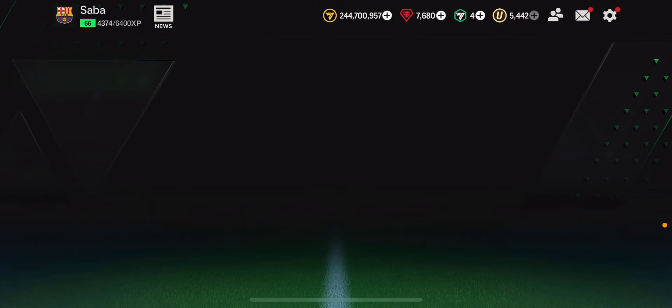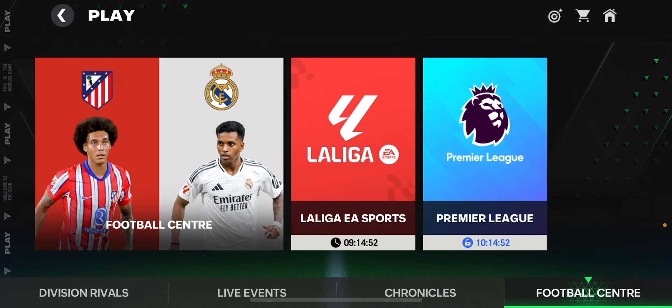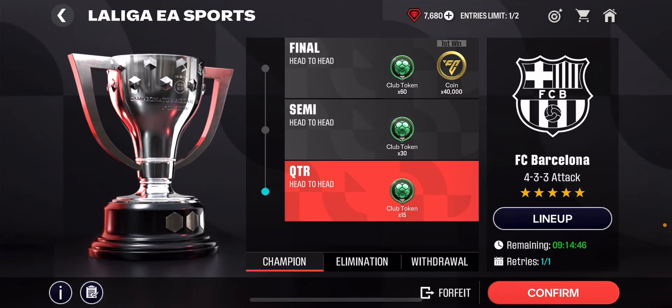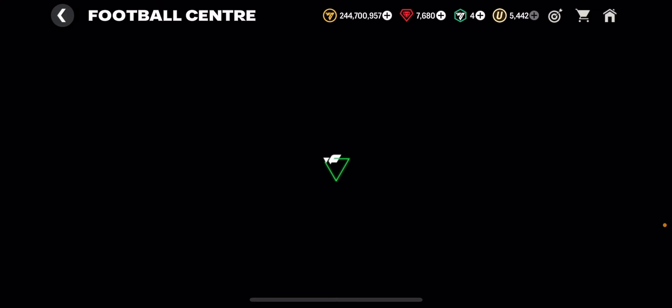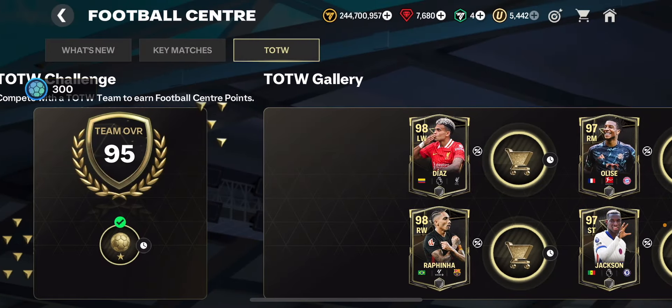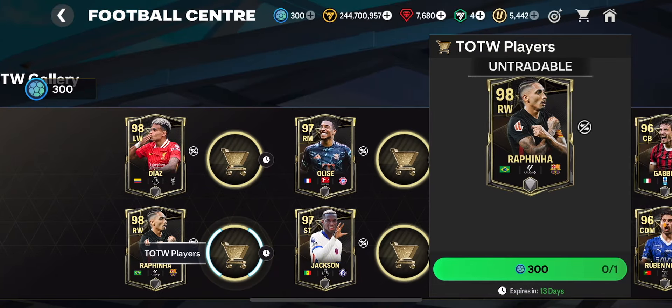I've also been playing the Football Center event and the La Liga club challenge mode every single day — twice a day, first for free and the second time for 200 gems. I now have 630 club tokens and plan to play two more times today. I completed Football Center and got 300 Football Center points. I don't really like this Team of the Week system since we can only get up to 98 overall cards.